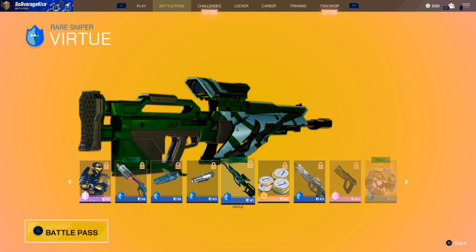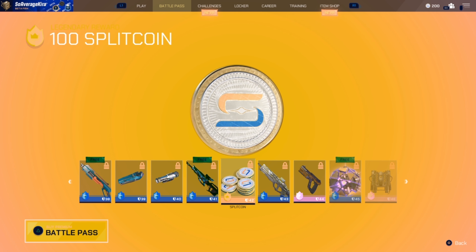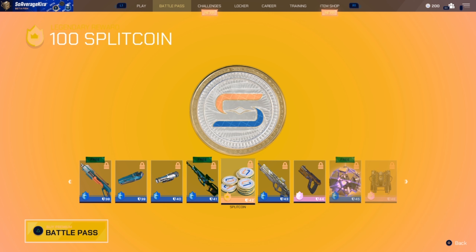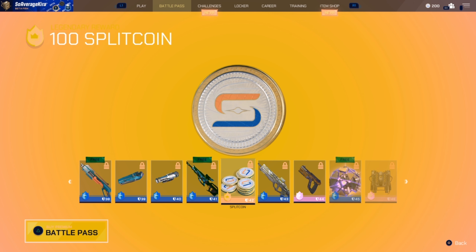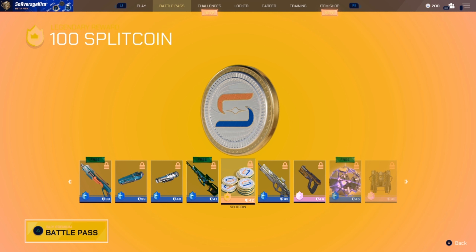My tip: if you've got that 200 to begin with, just grind the battle pass and then later on purchase the premium, which will unlock all the premium items and you'll get the Split Gate Coin back — so you could essentially get your coins back. This is something I do on other battle passes and it can really work.